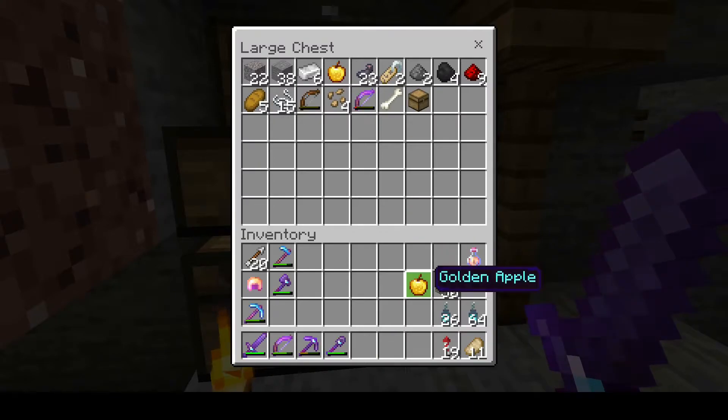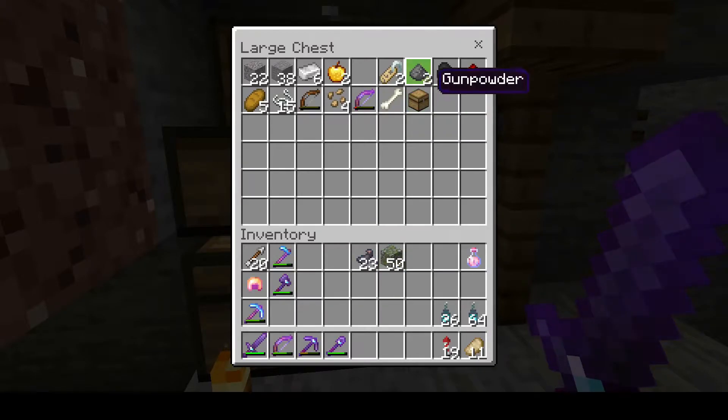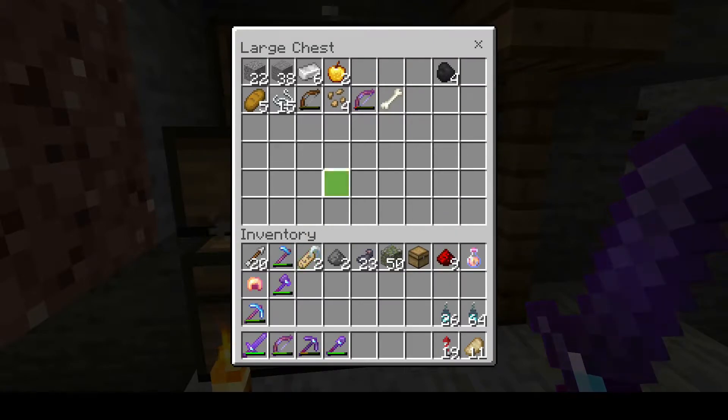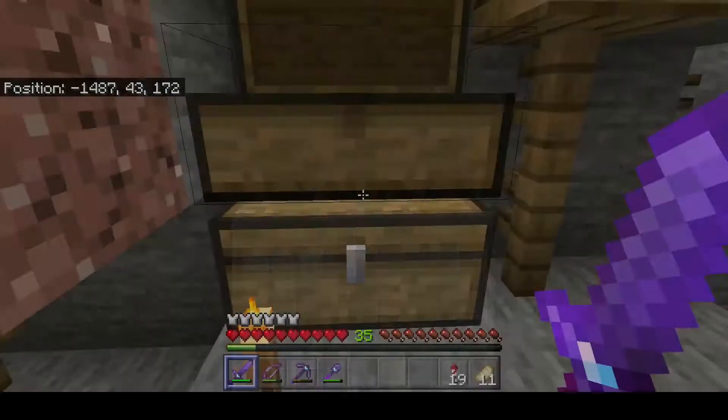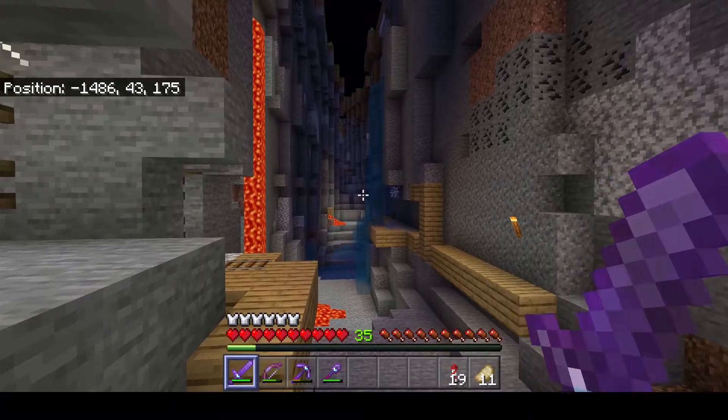I have some nice things - I'm going to take this right now. The chests had redstone, name tags, and golden apples, which I can save for when I need them. I'm coming back for this. I pretty much have all types of rails now - only missing an activator rail. Let's get back on track.